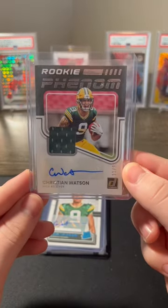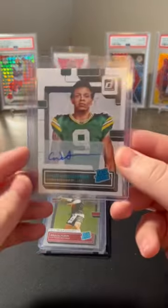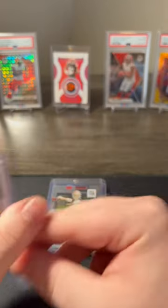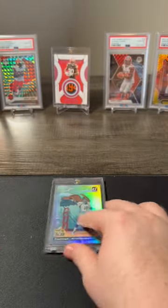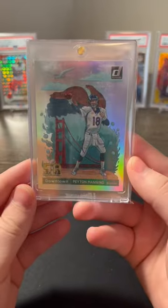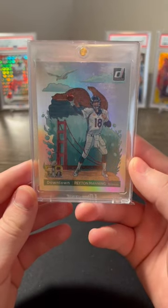Christian Watson rookie Phenoms RPA. Another Christian Watson canvas auto to 49. Brock Purdy silver press proof to 100. Nasty Chuck Norris fans of the game auto. And our downtown Peyton Manning Super Bowl 50.